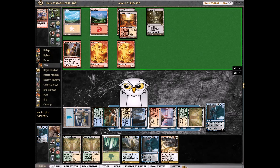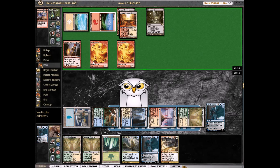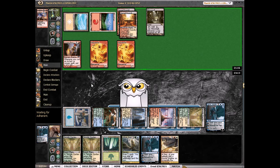Going at me — I'm at nine. Can he kill me? He deals two damage with the Mutavaults. Double Boros Charm kills me. Boros Charm or any three-damage burn spell kills me. Let's see what he has — still thinking, definitely has something. If he could kill me he would just do it, so it looks like he can't quite kill me yet. He's deciding whether to deal with the Jace.